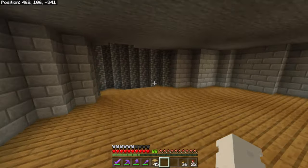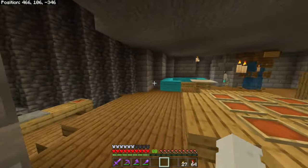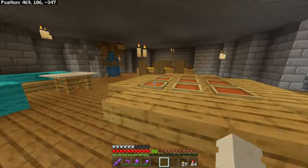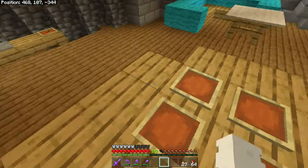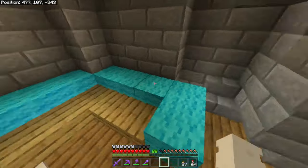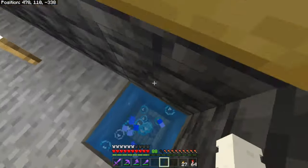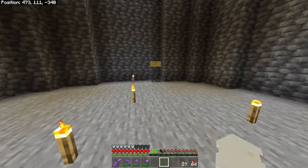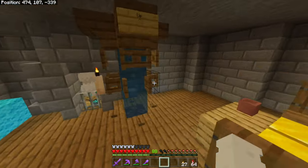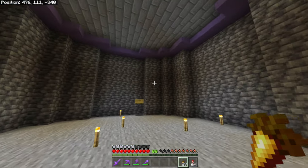One eternity later and I have gotten the interior of the first floor all done! We have a little kitchen on the side, a dining room table, a little area where a map of the whole area will go in the future, a couch area with a coffee table. The way up is a bubble elevator, and the way down is a drop onto a slime block. I really like how this interior turned out.